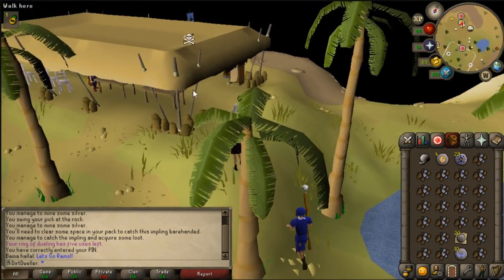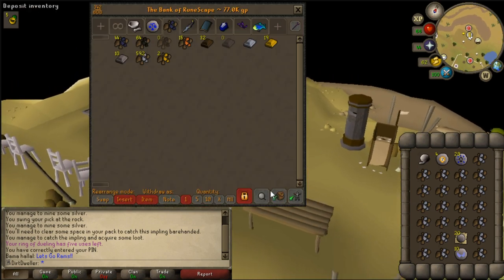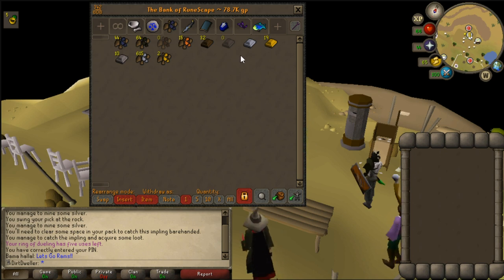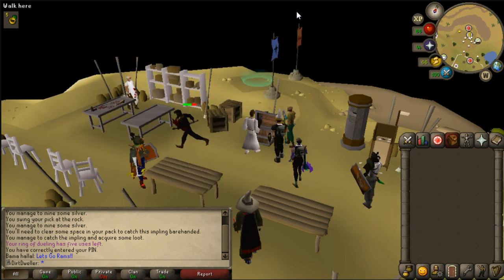Quick update on where I'm at with my ore — I actually got some implings as well while I was out there. I got my first soul runes, 11 soul runes. I don't think I'll ever use those, but it's nice to add some new items to the bank. I'm just over 600, so let's go ahead and get this finished up to reach that 950 mark that's needed.